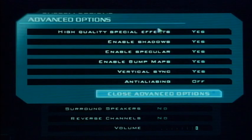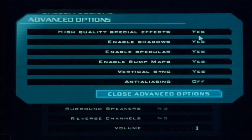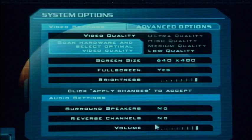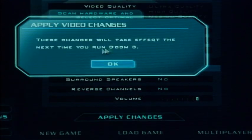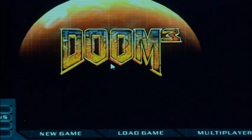After that, go to advanced options. Change high quality special effects to off, enable shadows off, enable specular off, bump maps off, and vertical sync off. Note: vertical sync also has an option in your video card settings, so go there and turn it off in Windows as well. Also have anti-aliasing off. After that, go to your main screen, hit apply changes — these changes take effect the next time you run Doom 3 — hit OK and there you go.